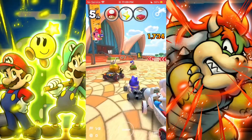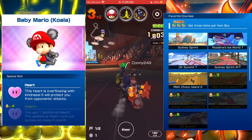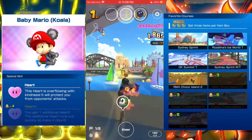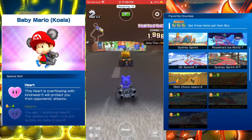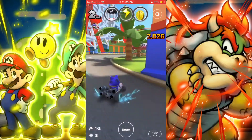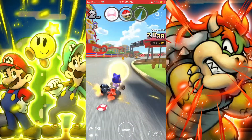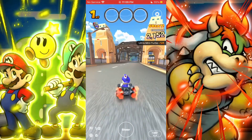Alright, back to the topic. The new unit for this tour is Baby Koala Mario, and his item is the heart, which is the first high-end in the game to have a heart item. I cannot recommend you summon for him — just summon if you really want him and really like Baby Mario. For me, I will be summoning for him, because honestly, I find Baby Koala Mario very cute.